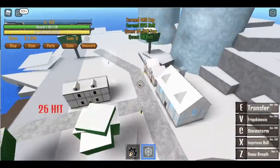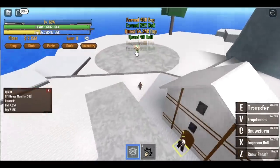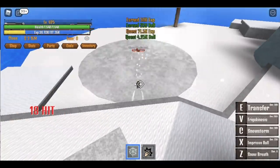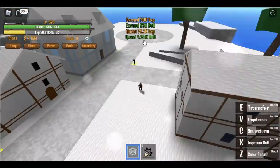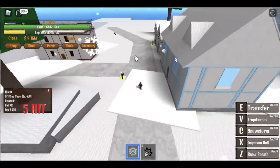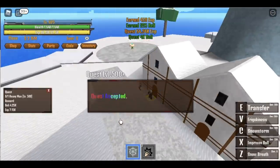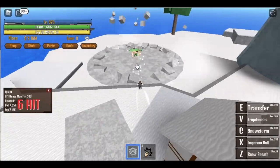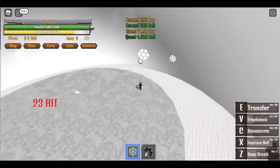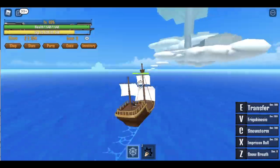At 500, we're gonna defeat the Heavy Man. The fastest way to level up here: defeat the Heavy Man using your Snowstorm and Snow Breath, then use your Transfer/Sorrow and defeat the King of Snow. Use your Frigo Kinesis and Snow Breath with that. The Heavy Man just spawned — we're not wasting any time. That's the most efficient kind of leveling up here in this island. At 625, you can now go to the Sky Island.